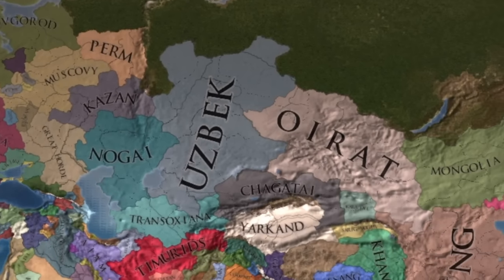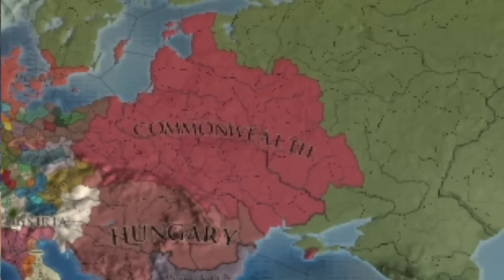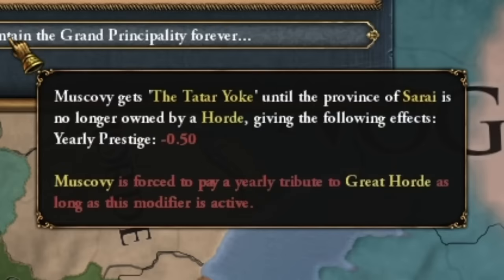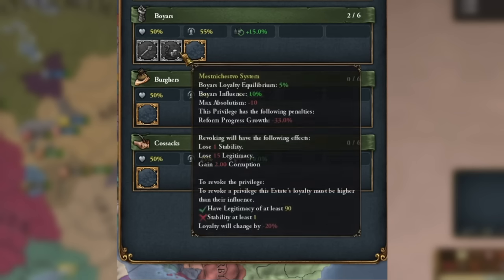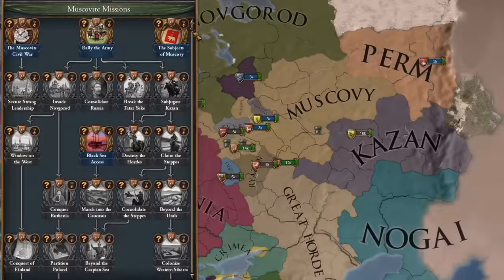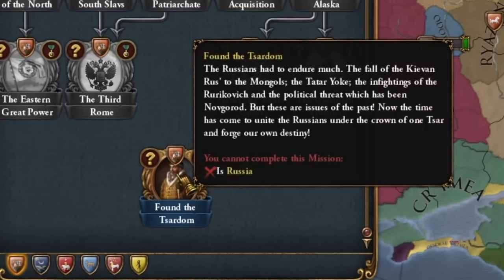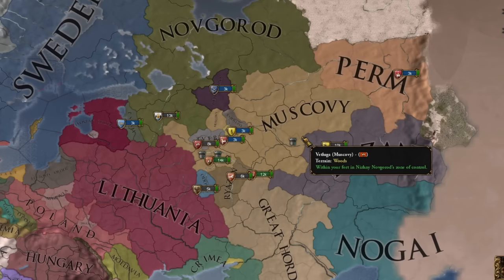In today's episode of EU4, I'll show you how to merge all these tiny states into one true mighty Russian Empire while keeping the Commonwealth intact. Hello imperialists, this is Lukas. Right from the start we're faced with a bit of a disaster. We're technically a tributary of the Mongol Empire, but it doesn't really cost us much. From unique features we begin with a certain not-so-pleasant privilege which we can get rid of fairly quickly, and a really gigantic Russian mission tree. Anyway, let's jump into the game.